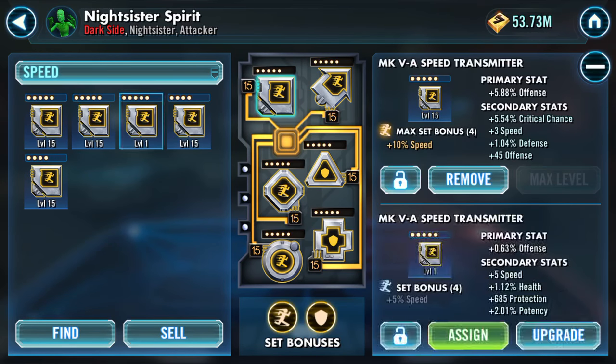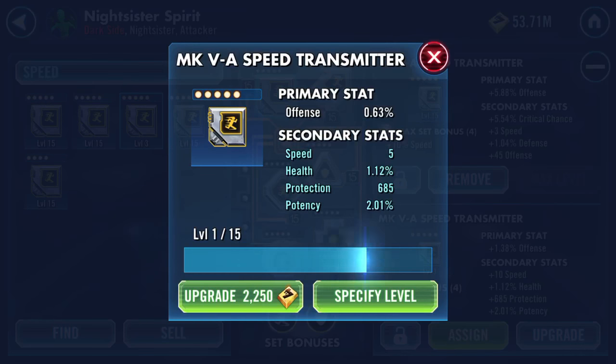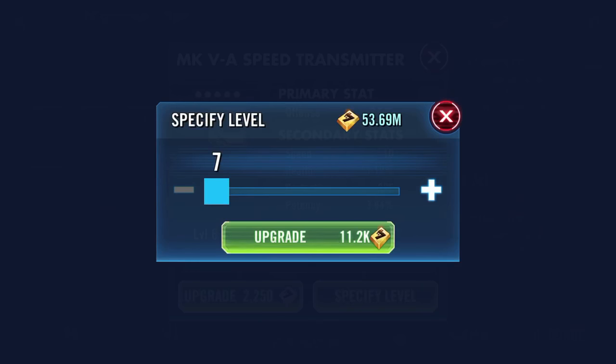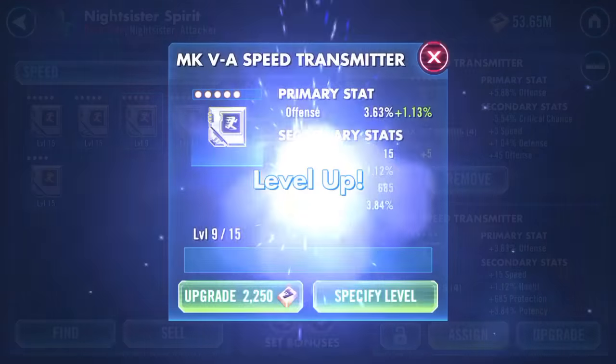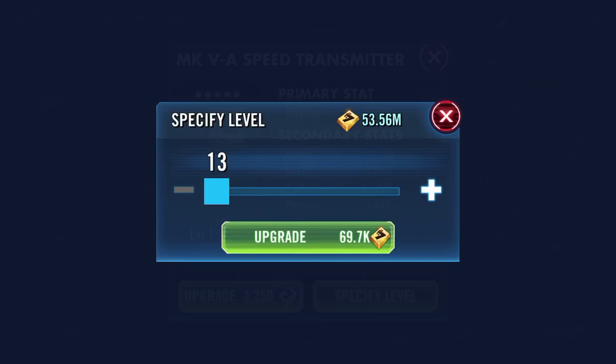I have a level one transmitter square with speed, health, protection, and potency showing as the four secondary stats, so let's do that first. This probably came from the mod store. First turn, second turn.